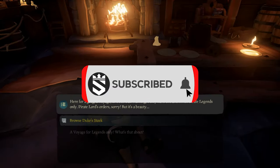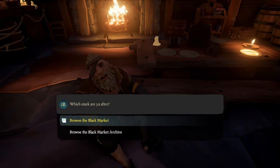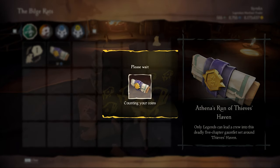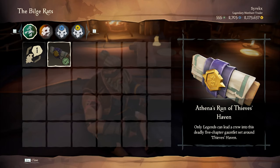To be able to unlock it, you need to play a Fina's run of Thieves' Haven quests, which is a five chapter voyage that you can buy as a legend from Duke in any tavern across the Sea of Thieves.